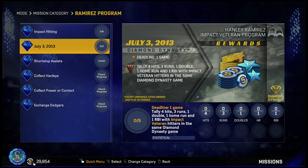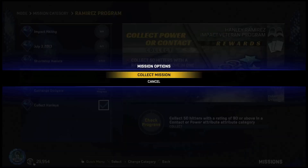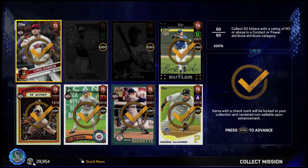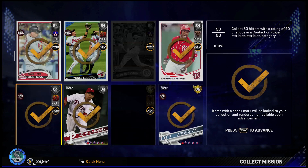This is the time to use your Impact Veteran players and grind these out — it doesn't look that difficult. The 210 fielding assists is going to take a while. Collecting the Hanley cards — we'll do that right now because I know I have it done. We complete this, we get 1,000 XP and 100 stubs. For the collect power or contact requirement, I have this too. One screen says 50, the other says 15, so there's a typo somewhere — but I guess you have to get 50.